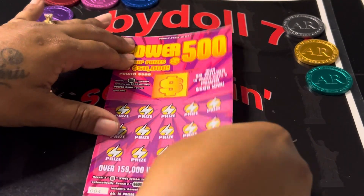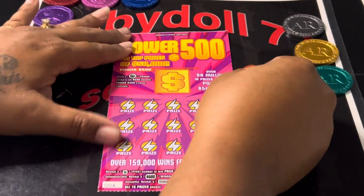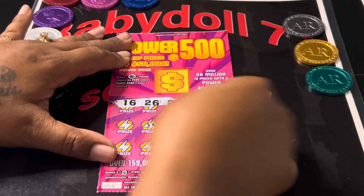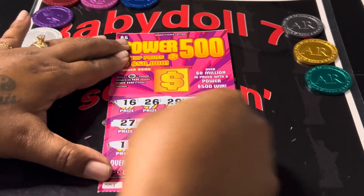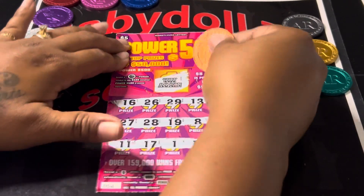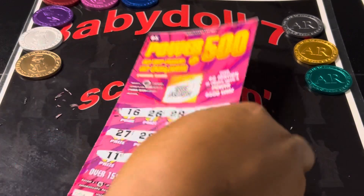Ticket number four — look at that beautiful white line for those white line lovers. Baby doll's favorite number, four. Can we get something to add to that 50? We need at least one more win to get our $55 back — that's what we spent. Get that 500, that would be very nice. Nothing on baby doll's four.